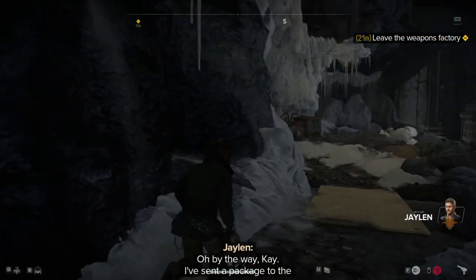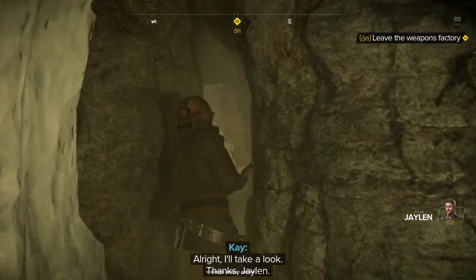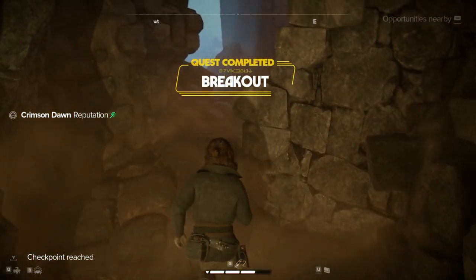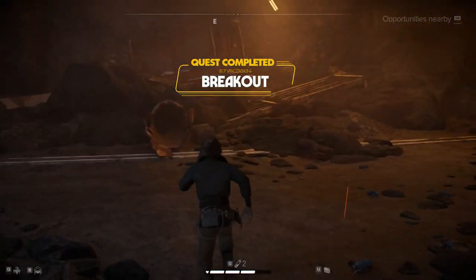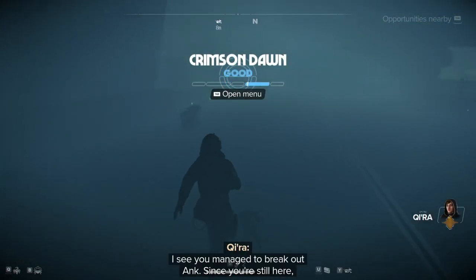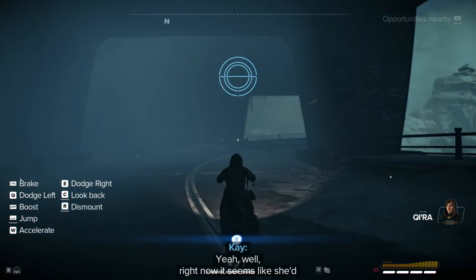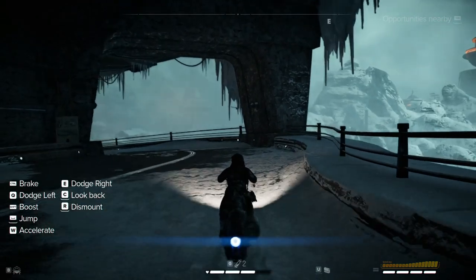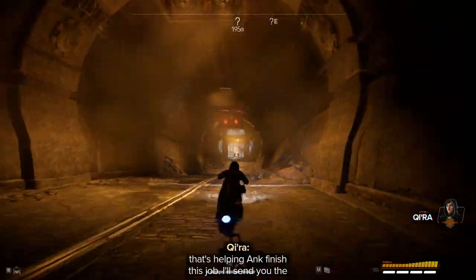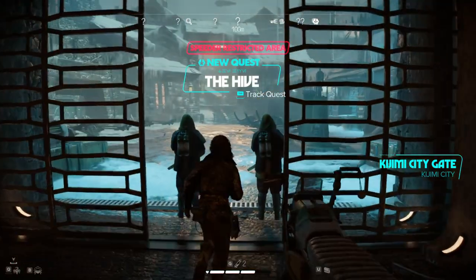Oh, by the way, Kay. I've sent a package to the Trailblazer — some supplies that'll help you close the deal. I'll take a look. Thanks, Jalen. Jeez. Crimson Dawn caught up. Cool. Wonderful. Break out Ankh? Since you're still here, I assume she turned you down. Yeah. Well, right now it seems like she'd rather work for you. Do what's best for you, Kay. You ask me, that's helping Ankh finish this job. I'll send you the coordinates, just in case. Thanks, guys.